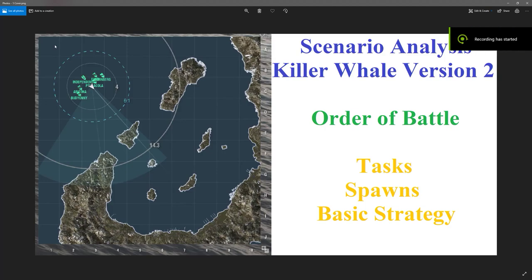Hey everyone, this is the discussion analysis video for Operation Killer Whale. It is one of the original four Tier VI operations released, and it is now in its second version. The first version originally had a Hosho and two other aircraft carriers, with Hosho inside the base and the other two spawning in the northeast. Those have since been switched to battleships.